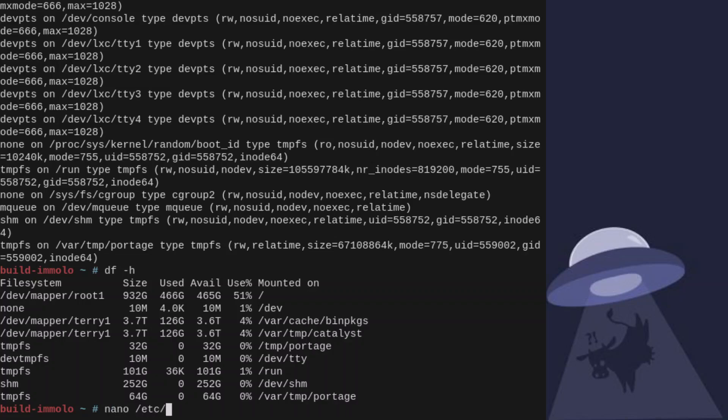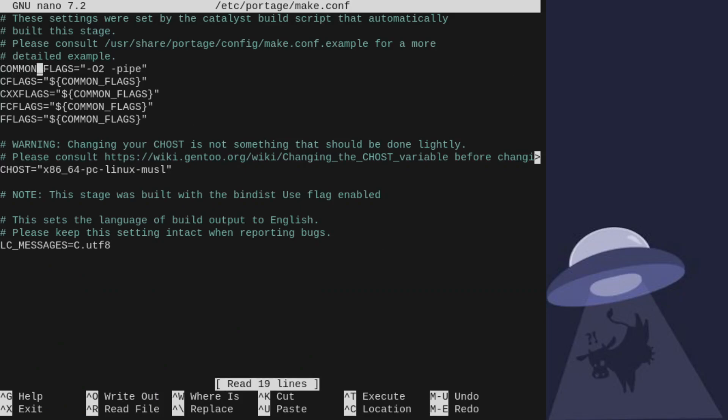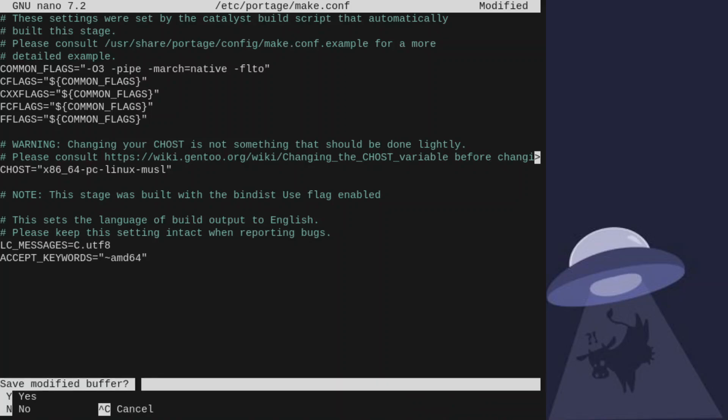Let's go edit our make.config. nano /etc/portage/make.conf — I might as well go O3 and I've got loads of cache on these things. MARCH equals native, we'll do link-time optimization because why not, and of course my favorite. I'm going to do something a bit stupid and test out musl 1.25, see if there's any new bugs in there. Also need to get used to the fact that's an American keyboard, not a UK one.